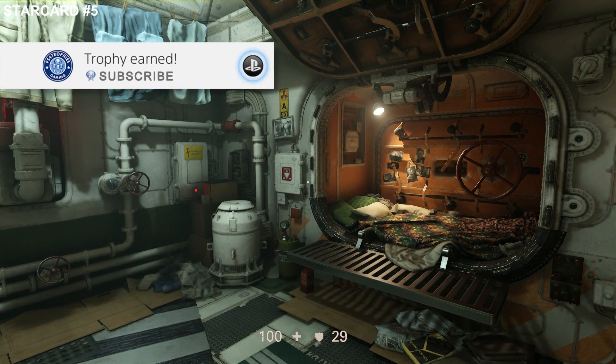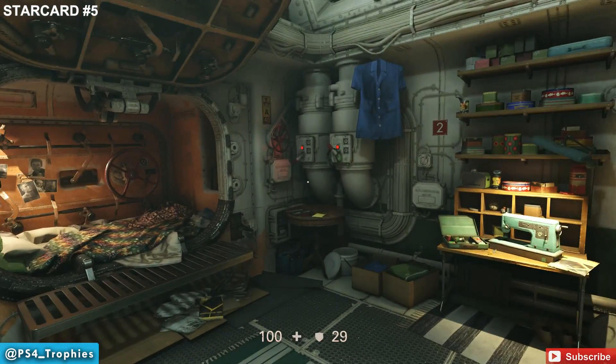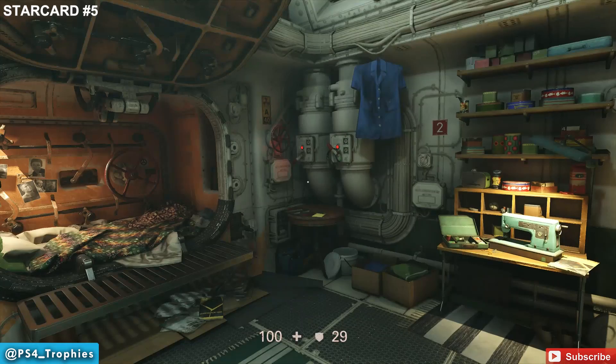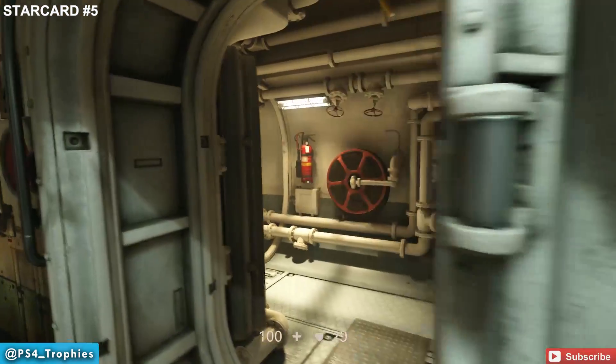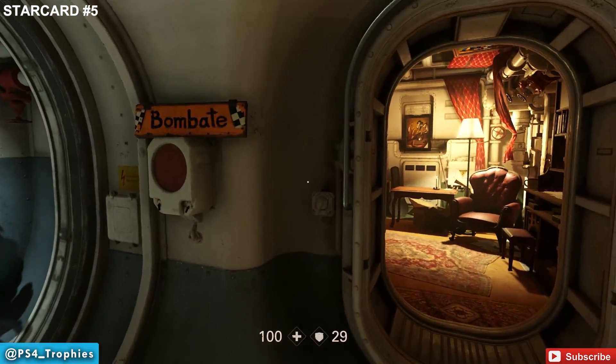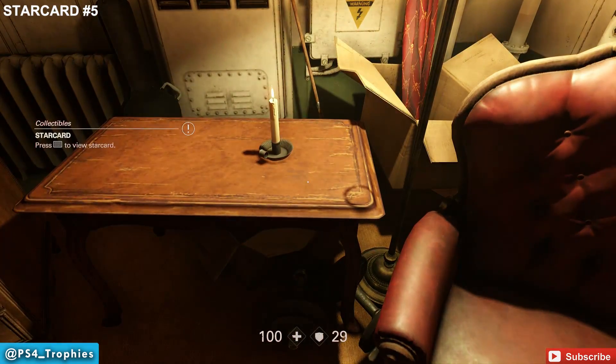Welcome to Wolfenstein 2: The New Colossus. I'm going to show you all the collectibles on Eva's Hammer in this video. I'm doing this after completing the main game because a lot of areas are not open until you progress far enough. Go to start card number five: leave your room, turn left, then right, and the first room — called Bomb Bait — is where you get start card number five.